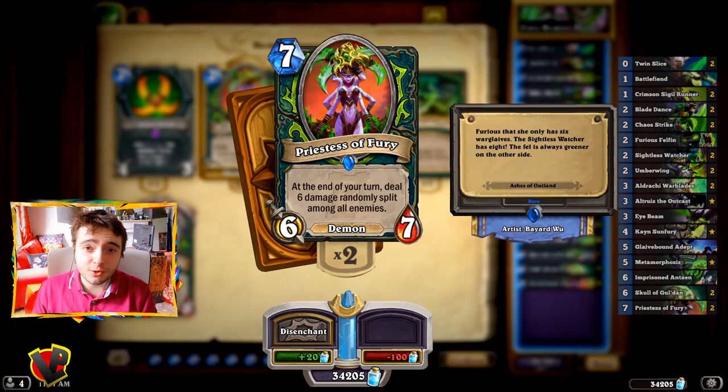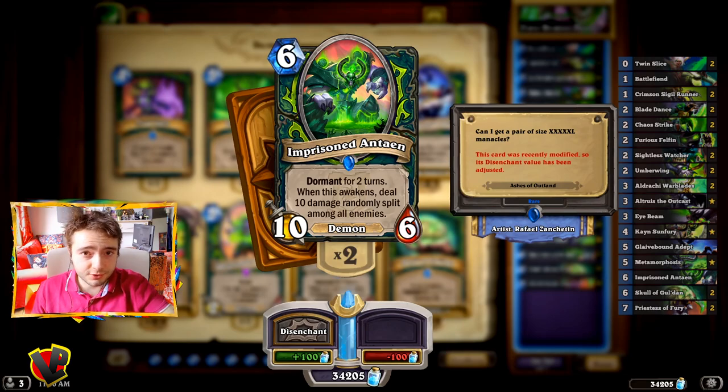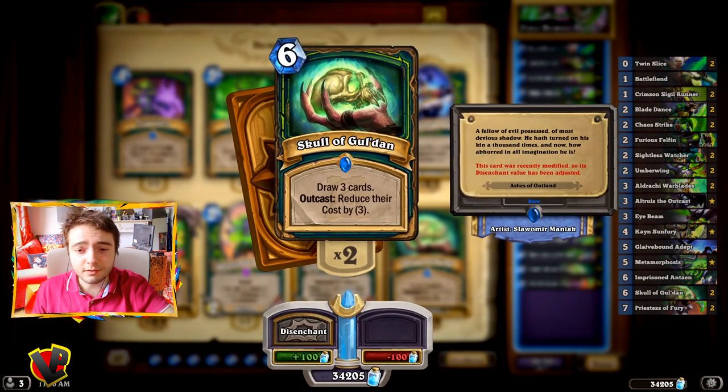Hi guys, today I'm going to show you a very cool Demon Hunter deck. It's going to rely a lot on Priestess of Fury — a very powerful card with good stats, 6/7 for 7 mana. She deals 6 damage among all enemies at the end of every turn. The other good cards we have are the Imprisoned Antaen, which will give us control of the board. We'll also use the Skull of Gul'dan to draw cards, and the outcast effect is amazing — it reduces their cost by three, so it's very powerful.